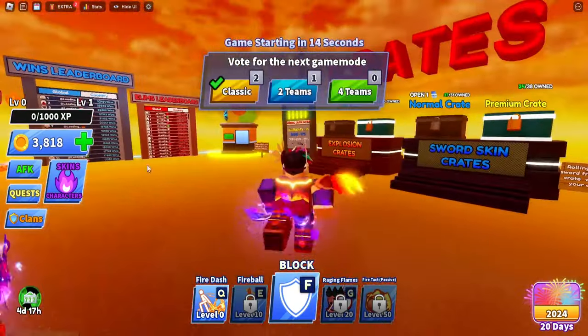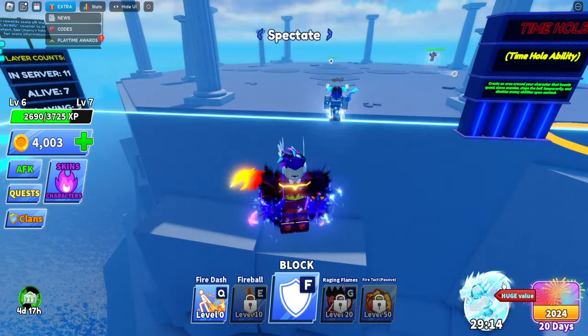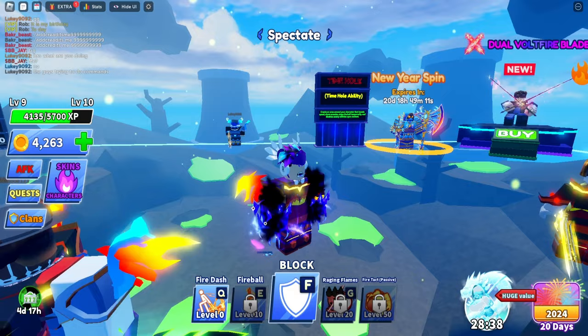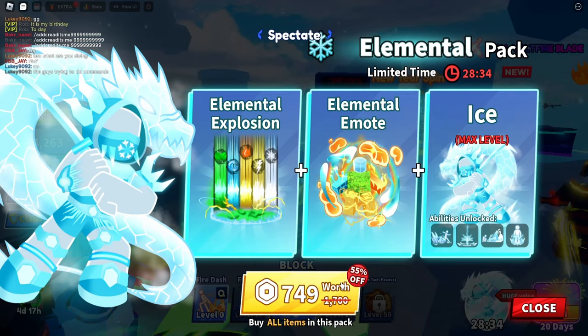What we're looking for right away is something that pops up on the bottom right. You just have to click on it and this will pop up — it takes 30 minutes to buy. It gives you full elemental explosion and an elemental emote. My game just crashed but I got it back — it gives you ice, with four abilities on ice.